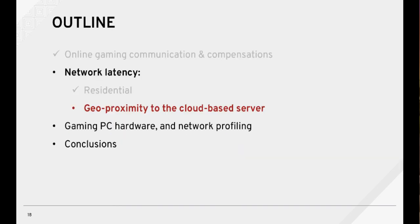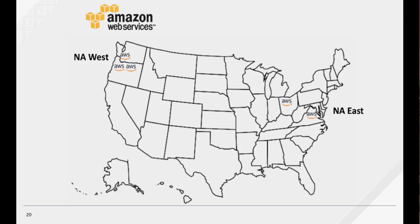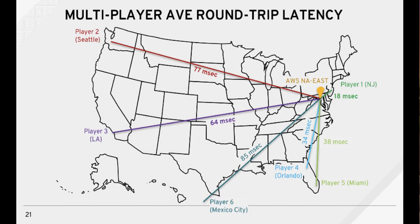Now let's discuss the latency of the internet and the impact of geographical proximity to the hosted servers in the public cloud. Here I've illustrated the locations of the AWS public cloud data centers where game servers are hosted by Valve and Epic. I'm focusing on North America, where Valve and Epic host their servers in two main regions: NA West on the left and NA East on the right. I've measured the average round-trip latency to the AWS servers from each destination.